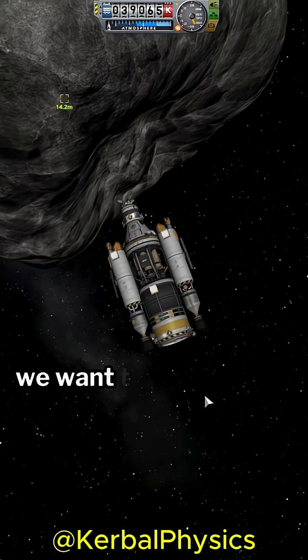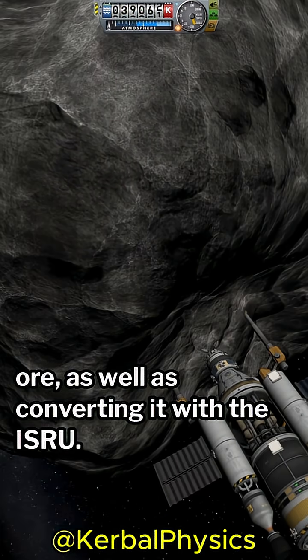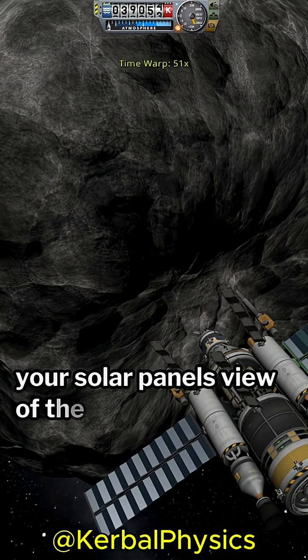Now that we're attached, we want to extend our drills to start mining ore, as well as converting it with the ISRU. Make sure that all your radiators are deployed for this, and that the asteroid isn't blocking your solar panel's view of the sun.